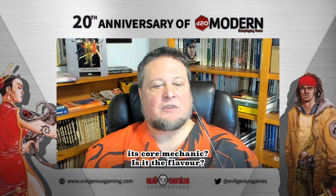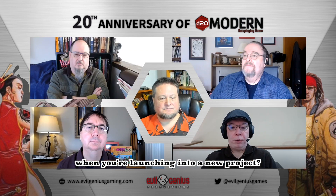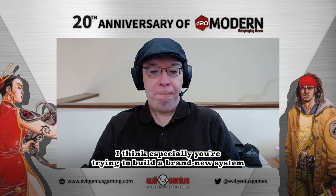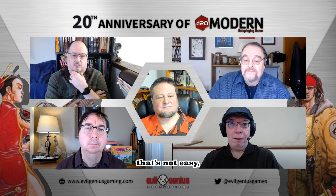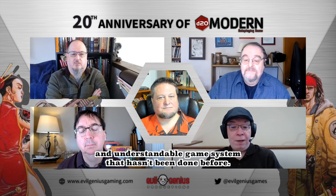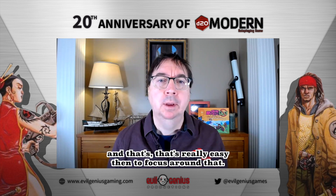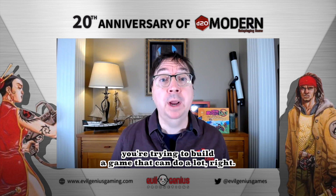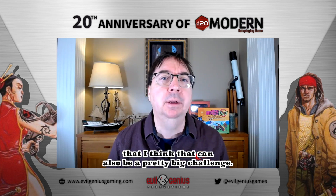What would you say is the most challenging element of an RPG to come up with when you're making a core rulebook? Is it the core mechanic, is it the flavor? If we're starting from scratch, the core mechanics are always the toughest, especially if you're trying to build a brand new system. The flavor of the setting and the world — that's not easy, but it's not quite the same as the mechanical challenge of making a fun and understandable game system that hasn't been done before. Scope can also be a challenge — with D20 Modern, part of the challenge is you're trying to build a game that can do a lot, and deciding how it prioritizes what it does.